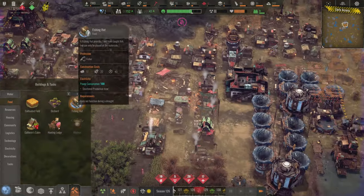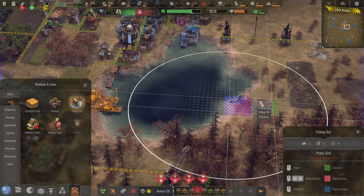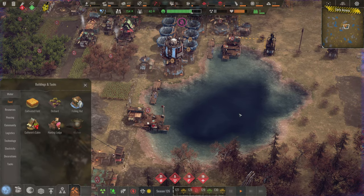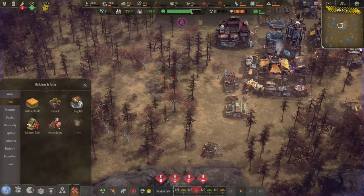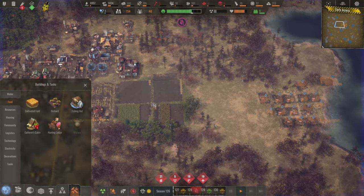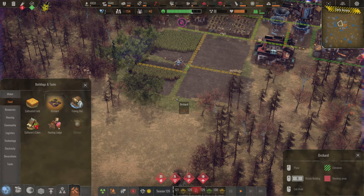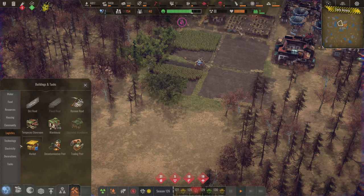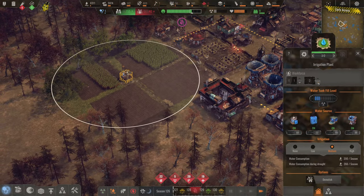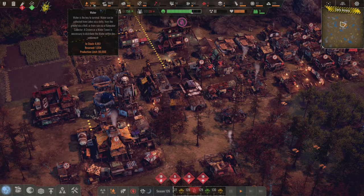I think it's probably time to open up that other fishing hut, although we have really good efficiency over here. Having three at 80% efficiency is probably still better than two at 100%. We're getting close enough to almost make that work. I think we just need more orchards. I'm going to get some more orchards in, but first let's turn the irrigation plants off — we're using a lot of water.